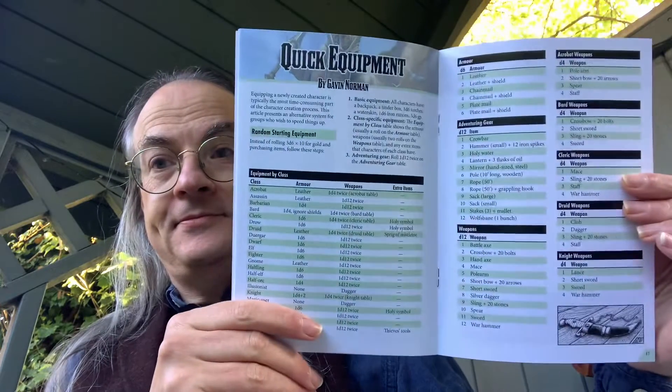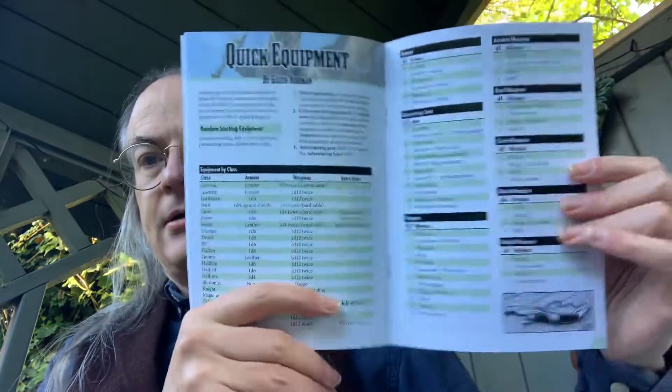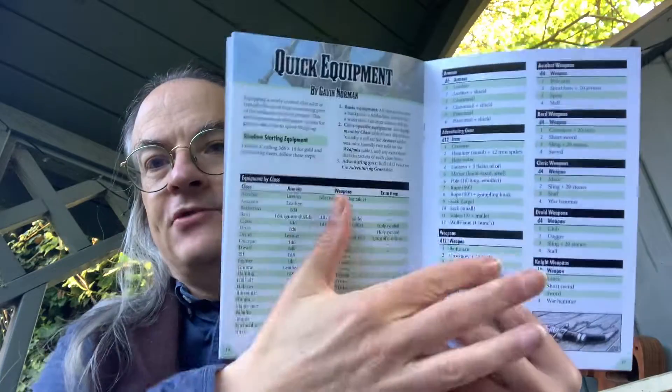Retainers would be paid less, but they weren't there as throwaways — ideally. They would become characters in their own right — NPCs that the Game Master portrayed. Then of course we've got quick equipment — equipment by class and essentially listing all the classes with tables for rolling. With a quick roll of a few dice, you can equip your character.